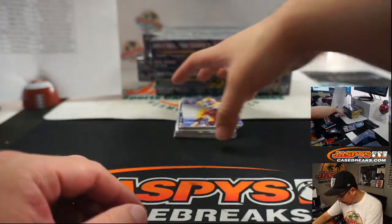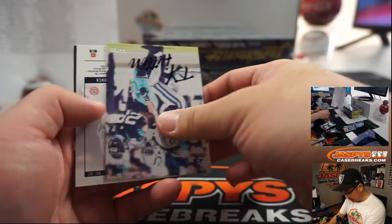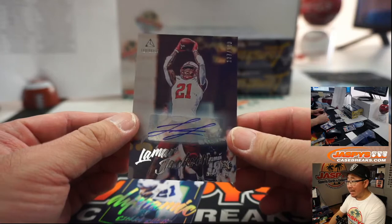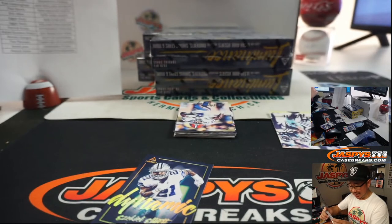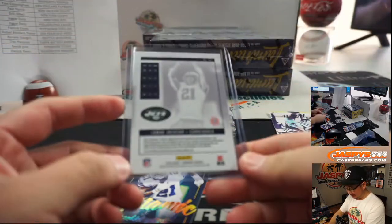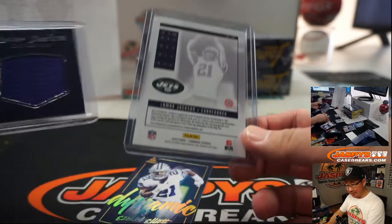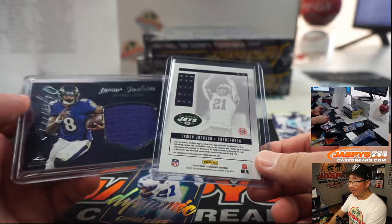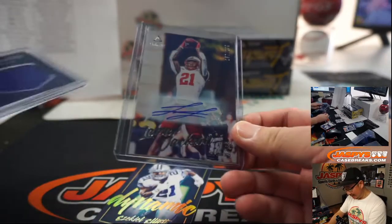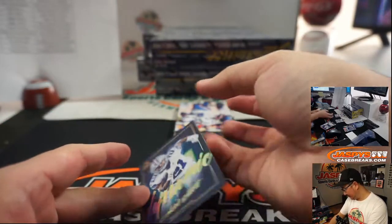Shining Stars, Odell Beckham Jr. There's T.Y. Hilton to 99. And he reveals a Lamar Jackson to 299 — but that's the New York Jets edition of Lamar Jackson. Oh, that's going to be interesting this season. Corner Lamar Jackson. Do they play each other this season? That would be hilarious — Lamar Jackson back to pass, and it's Lamar Jackson with the interception. I want that moment to happen.